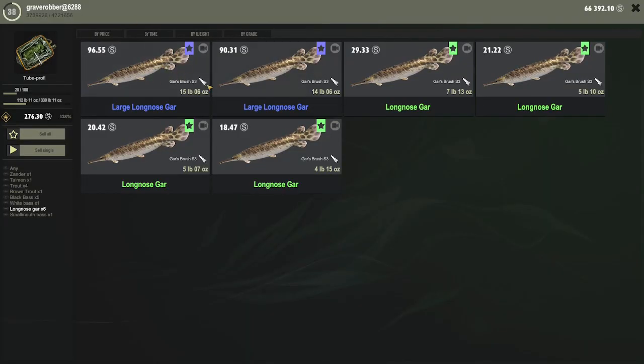There's all my gars — not too bad. The smaller ones aren't worth pretty much, but your blue ones are worth pretty good.